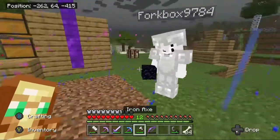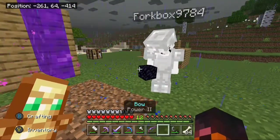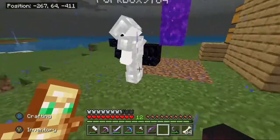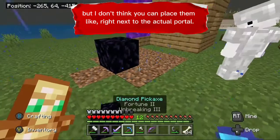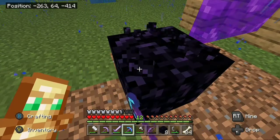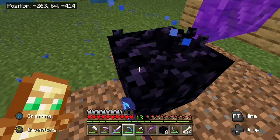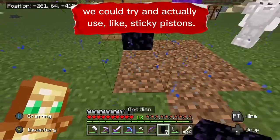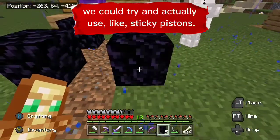I'll show you what you mean if you give me the obsidian. You can place blocks right there, but I don't think you can place it like, next to the actual portal. We could try and use sticky pistons.